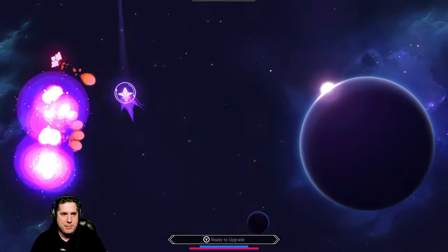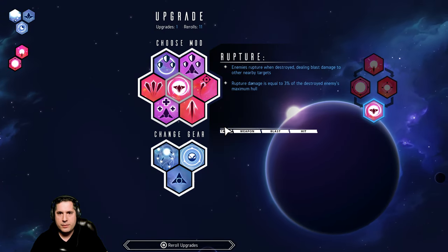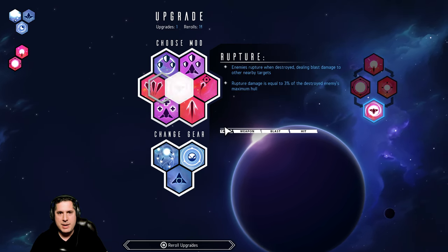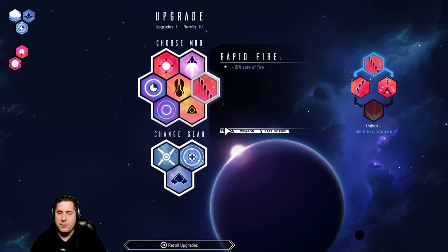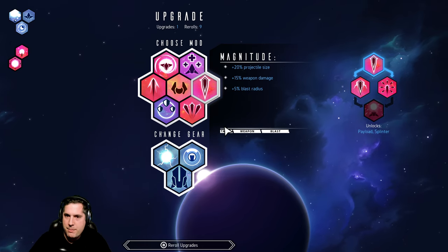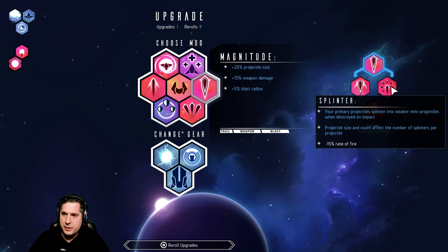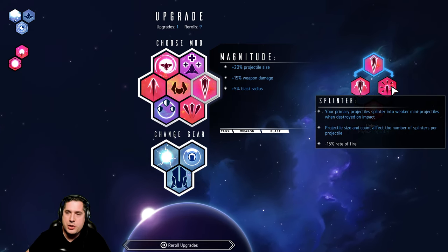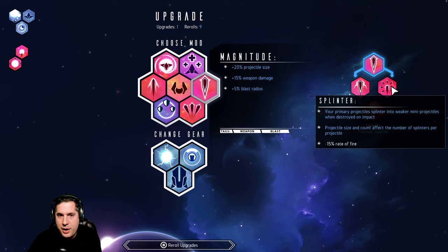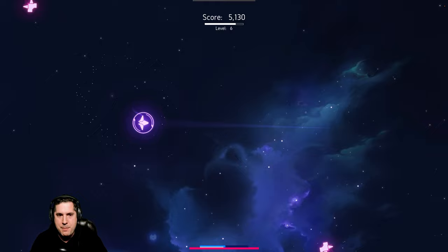Upgrades are happening pretty frequently. I'm looking for Magnitude — and the reason I want it is not only does it increase projectile size, weapon damage, and blast radius, which is great for grenades, but it unlocks Splinter as the next evolution. Splinter means my grenades blow up and turn into other mini grenades, at the expense of rate of fire, which we can offset with other upgrades.